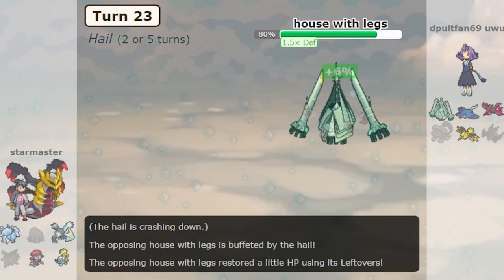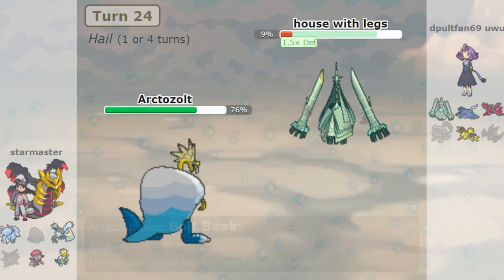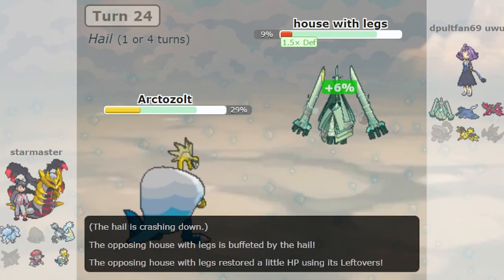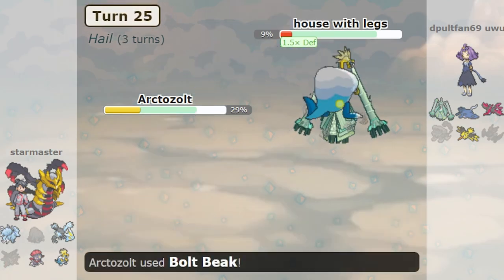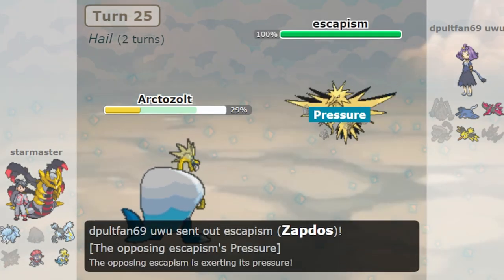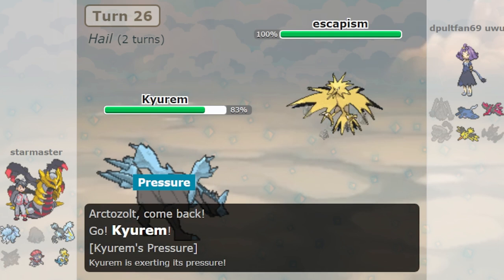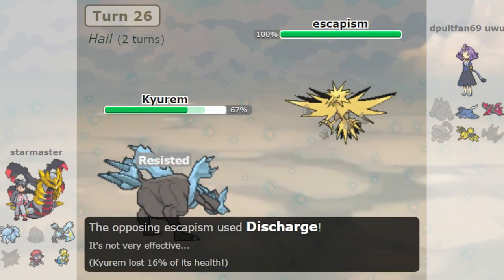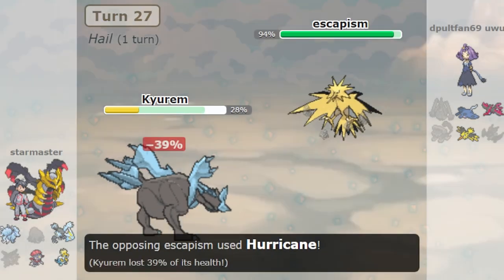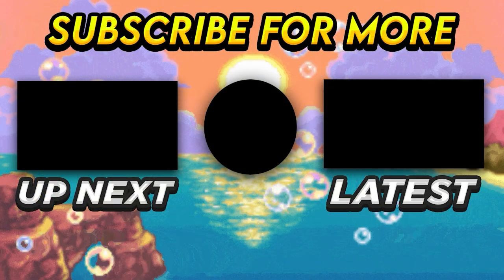Honorable mention goes to the Ice type, which is well known for being a bad defensive type. But Generation 8 gave it so many good resources that it's not bad anymore. Kyurem got Freeze Dry to hit Water type Pokemon, Weavile got the powerful Triple Axel, and Slush Rush Bolt Beak Arctovish and Galarian Darmanitan are great additions too. It's not an elite type, but it's still good enough to be used and has some deadly matchups with its speed and power. If this video was made in Gen 7, Ice probably would have made the list. Thank you for watching and let me know what types you think belong in the bottom 5.